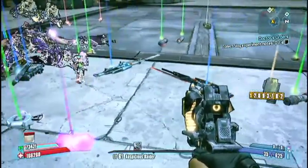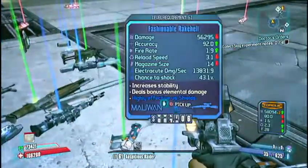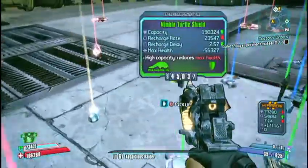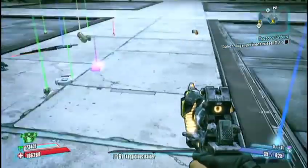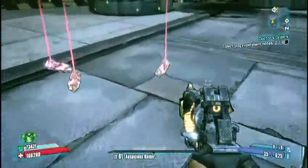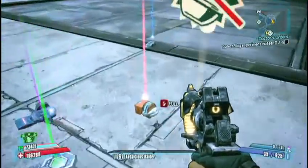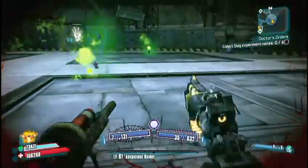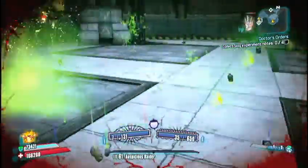It took me forever to find which Seraph item he dropped — probably because I'm color blind. I really couldn't find it, and there it is right there. Now that I know where it is, it's so obvious. He dropped me a Rubberized Corrosive O-Negative. I hope you guys enjoyed that — I thought it was fun, a neat little kill. The actual kill was less than a minute, so that was pretty fun. But who wants Rubberized? These things are terrible.